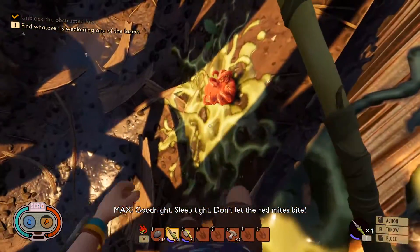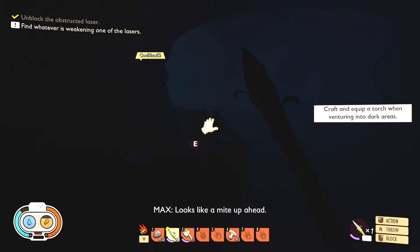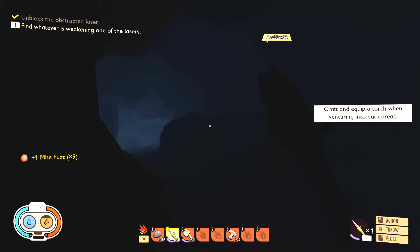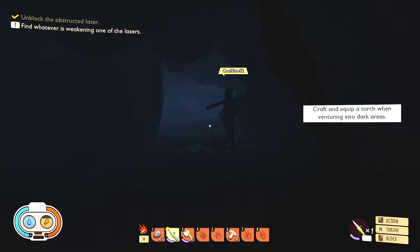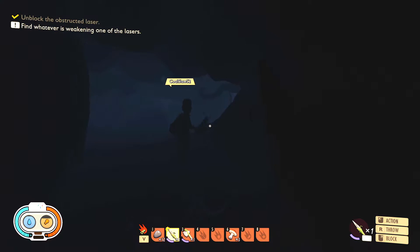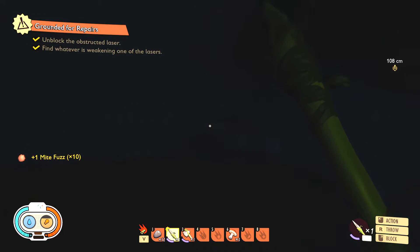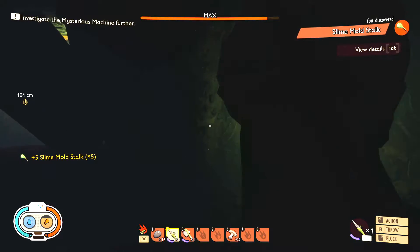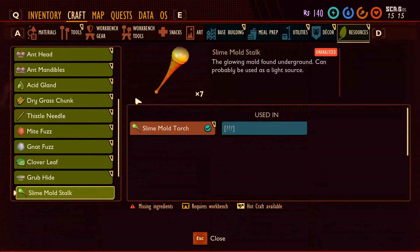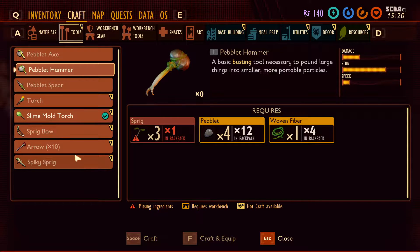Everything I'm collecting is literally for you. We need to craft our torch. Assuming I remembered how to edit — viewers, you are seeing stuff that I cannot see. You've got slime mold torch, and if you've got the peblets, the sprigs, and everything you need right now — to make the pebble hairs, yeah the hammer. Make the hammer. Nope, I need sprigs.